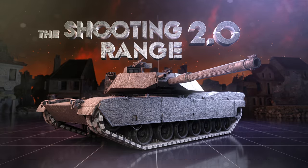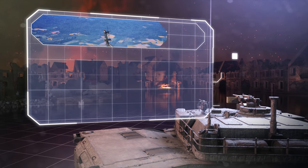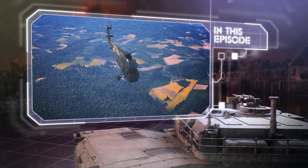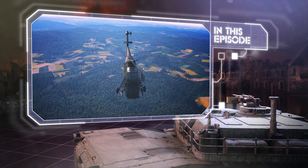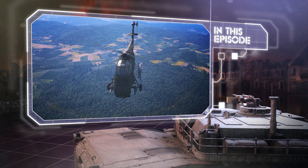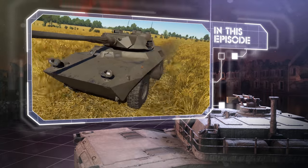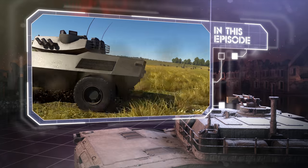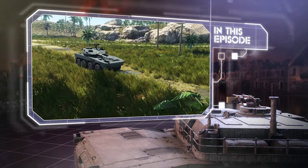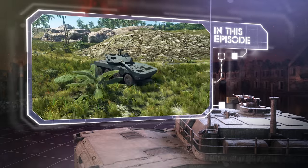Welcome to The Shooting Range. In this episode: Pages of History — the story of a unique helicopter that was simply too good to go out of service. Tactics and Strategy — we're taking a look at how different types of terrain affect the gameplay. And Metal Beasts — a speedy eight-wheeled Japanese tank destroyer.